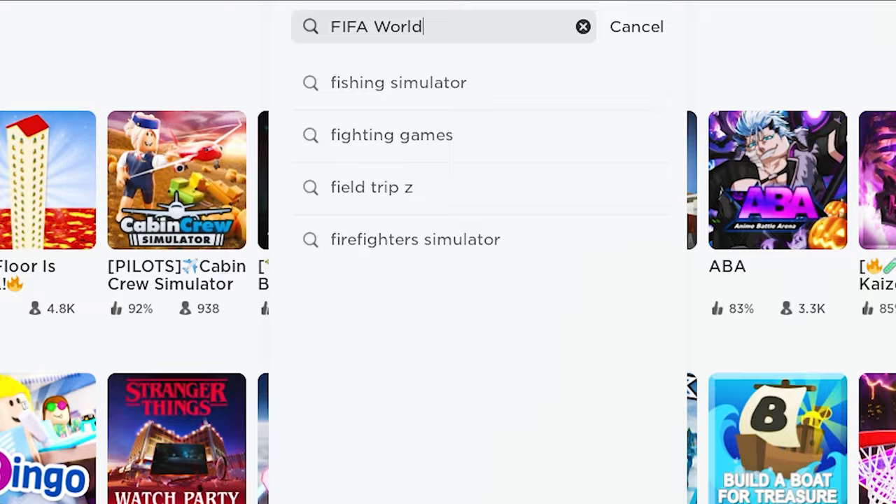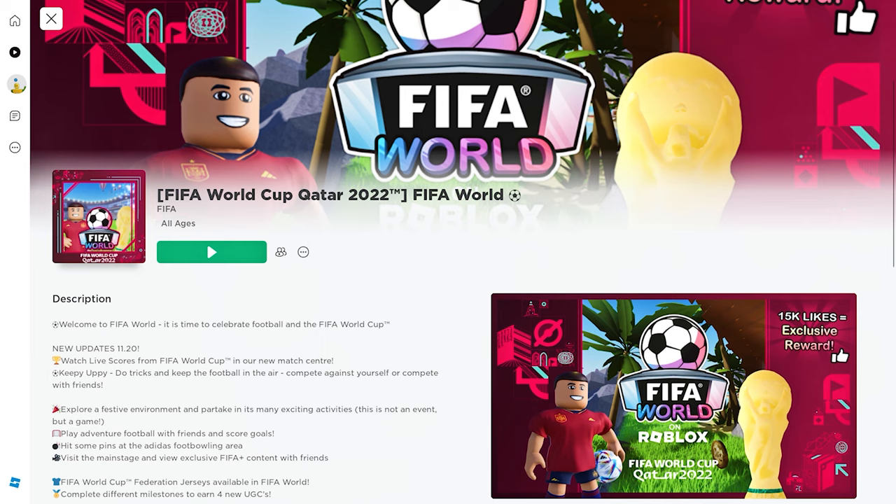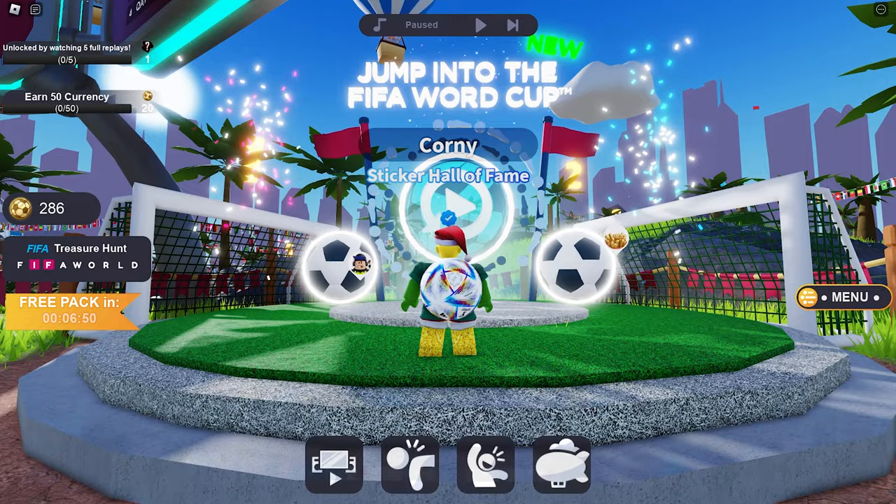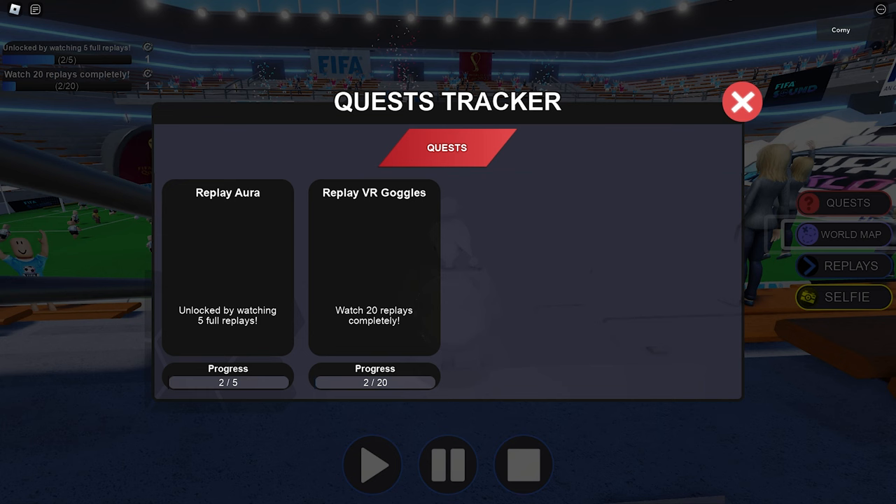First, search and join this game called FIFA World — it's the first thumbnail by FIFA, guys. To get the two new free UGC items in this game, we will have to go and watch the FIFA World Cup. Come with me — here it is. Wait until it teleports you to the game.